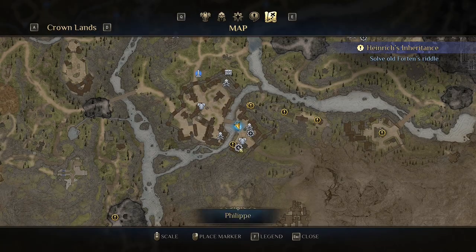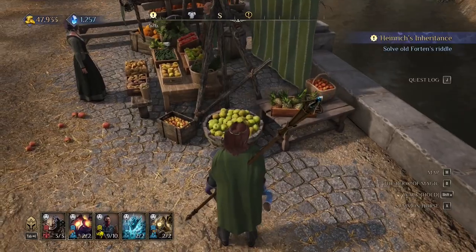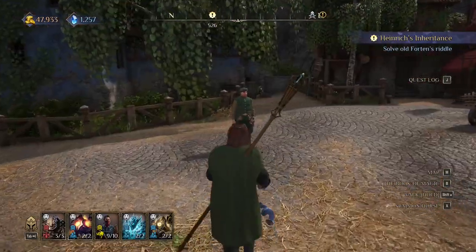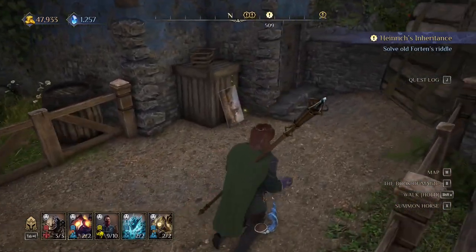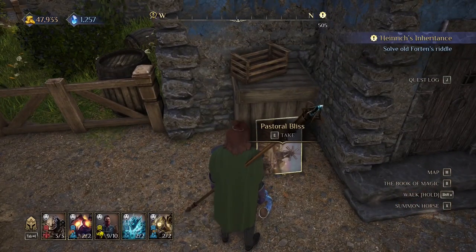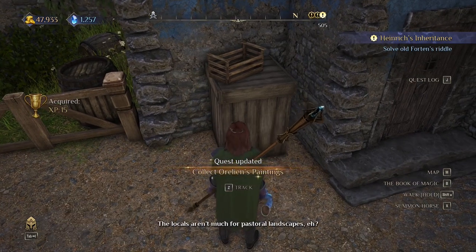Here we are in the city of Floster and we need to find the second painting. It's located right here — near these beautiful apples you can find it. Is it a painting? He drew a meal — so cute! Okay, let's take it.